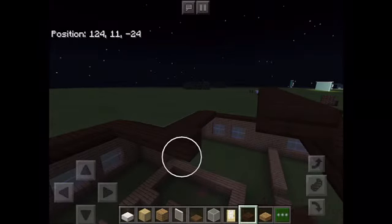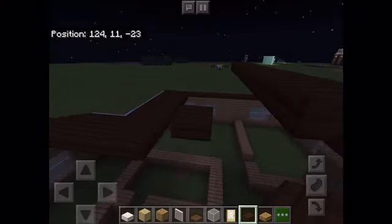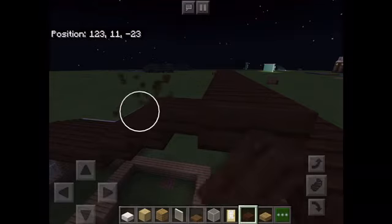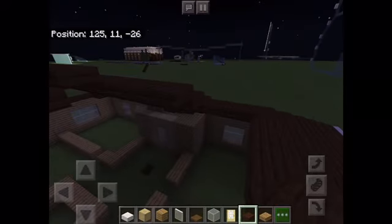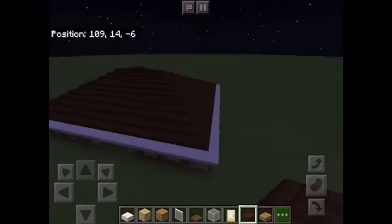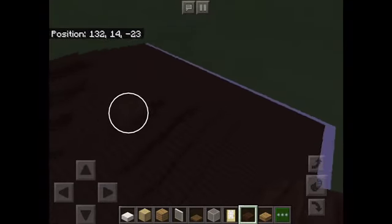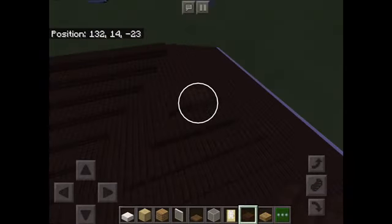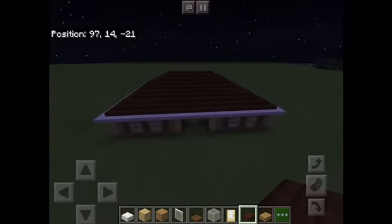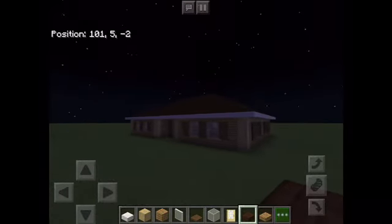If you're following my tutorial, we might run into some problems. I'm running into some problems right now doing the roof — oh, perfect, it actually matches up! That's cool. So if you're following my tutorial, your roof should look like this. If you have two blocks here, it looks like that.